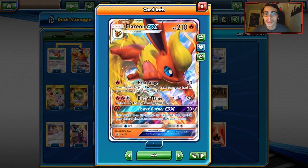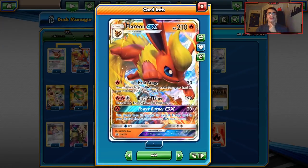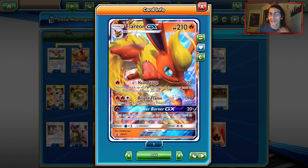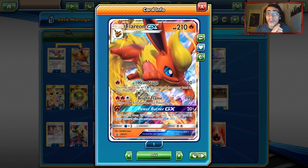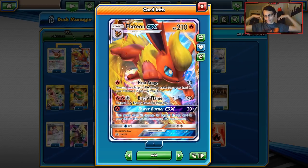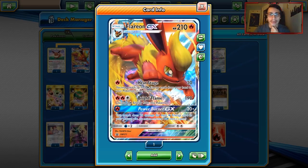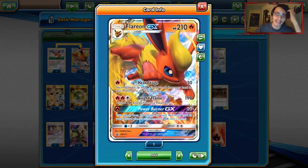The other part of this deck is going to be Flareon GX, which serves multiple purposes. Not only can you use Heat Stage — one for 30, putting three energies from your hand to your Pokémon — you can also use Power Burner to really come in clean. You play 14 energy in this list, so you can use Heat Stage to build up a Charizard. But Power Burner is the main reason Flareon is played — in the endgame, Charizard discards a ton of fire energies, and you can come in with Power Burner for a single fire energy doing 20 damage for each fire energy in your discard pile. We can use Power Burner to come in and clean up the board and take out a big Pokémon with all the fires discarded from Continuous Blaze Balls.